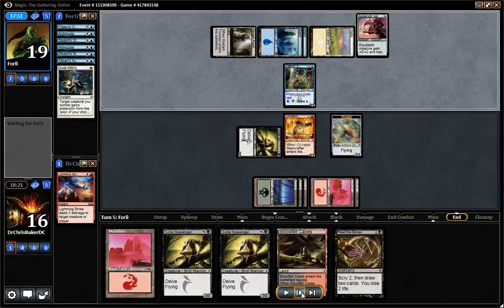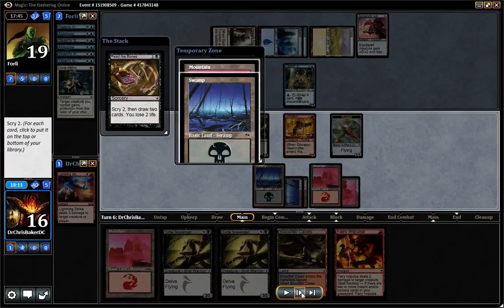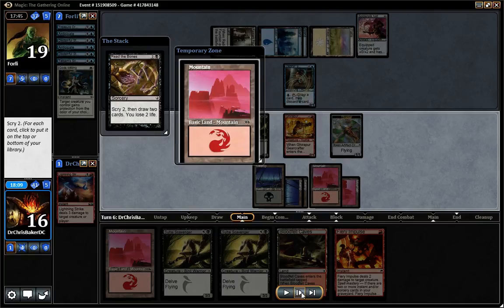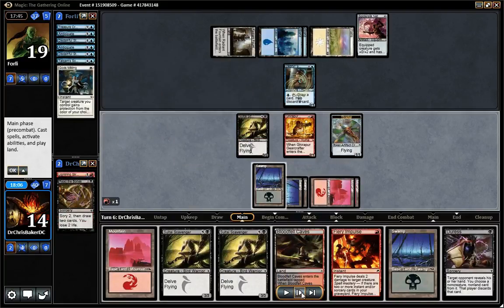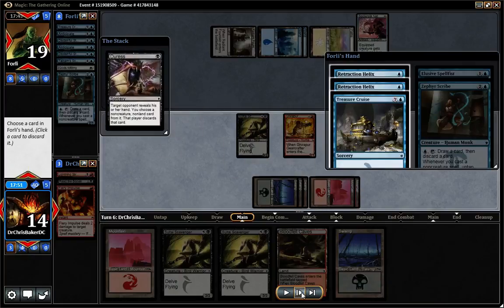Now I just need to find a way to kill it. Read the Bones — Fire Impulse, perfect. Goes bottom, bottom. Hit a Duress, which is pretty good. I guess I just Impulse, Duress. Oh — double Helix, Cruise, Spellfist, Scribe. Pretty easily within his graveyard as full as it is he'll take the Cruise, since Helix is redundant anyway. He's got the full combo in hand — he's just got to have time to deploy it.